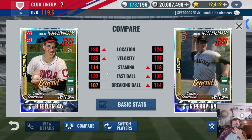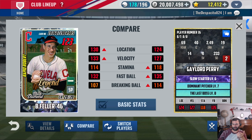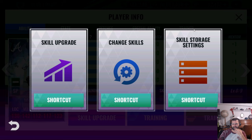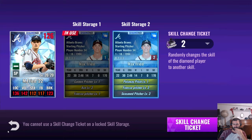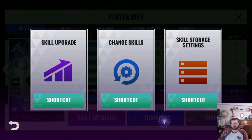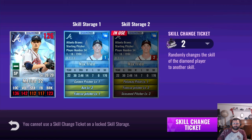Feller is actually one of the best legend pitchers in the game. It's a tough choice — I have all these legends. I'm going to try this out and see what happens. Now I'm going to change his other skills to the three-three-one set.